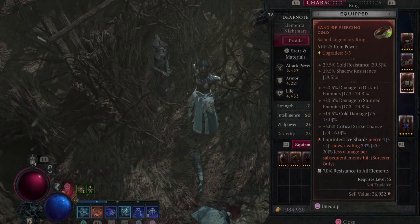Now for the rings, you want Ice Shards Pierce three to four times, dealing 25 to 20% less damage per subsequent hit. This is key to this build, just like it is for the other cold builds.